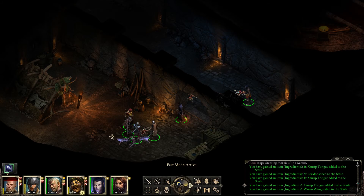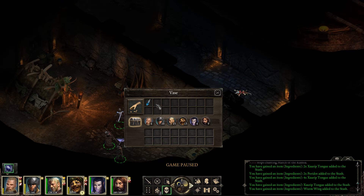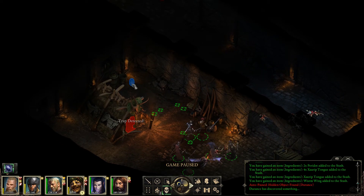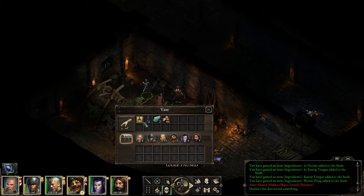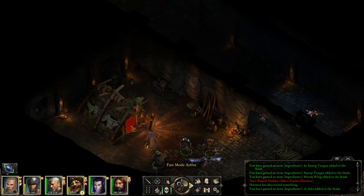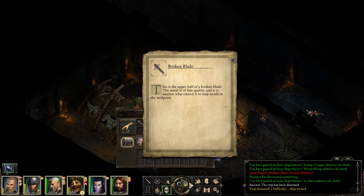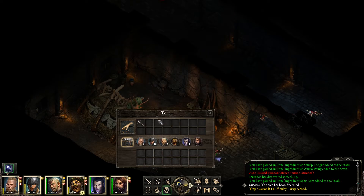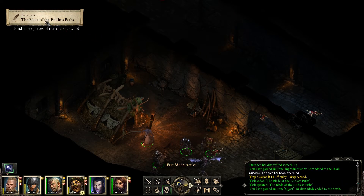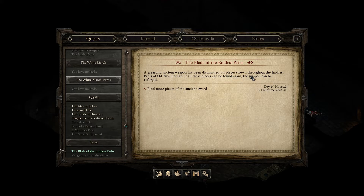What do they have? More of the usual. Here we have Silverlusk. The entry is trapped. A bunch more interesting stuff, nothing major though. Let's disarm. Inside we have a broken blade — the Blade of the Endless Paths. A great and ancient weapon has been dismantled, its pieces strewn throughout the Endless Paths of Ordnur. Perhaps if all the pieces can be found again, the weapon can be reforged.